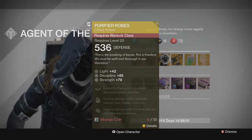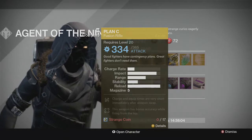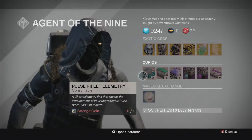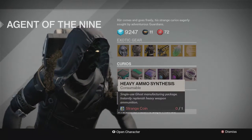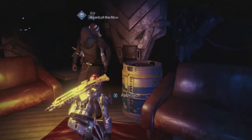The weapon this week is the Plan C — it's a fusion rifle. I hate fusion rifles, that's all really. We also have the exotic shard, exotic engram, and telemetries for pulse rifle, fusion rifle, and machine gun. There are plasma cores and heavy ammo too, and of course you can swap two strange coins for a Mote of Light.